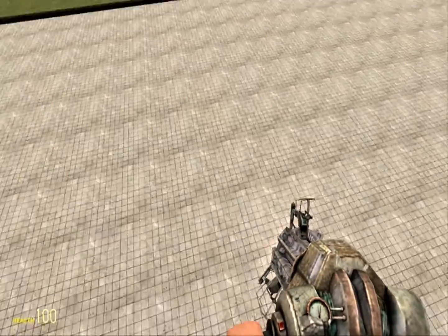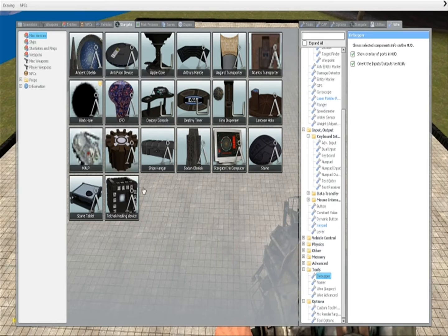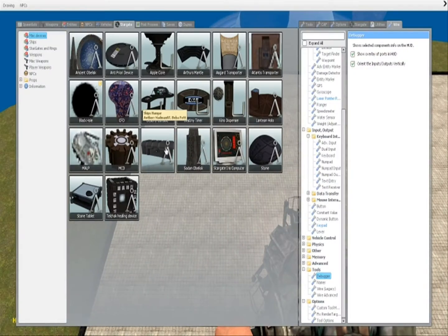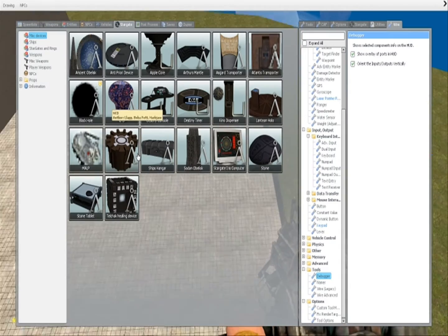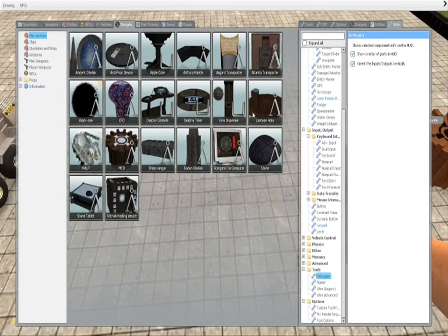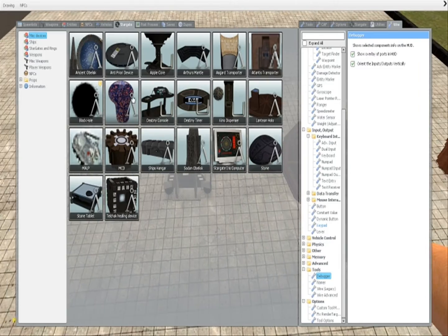Hello and welcome to another Garry's Mod Stargate tutorial. This one's going to be about a few more miscellaneous devices that I forgot to mention last time. The devices covered are: the ship's hangar, which is rather large; the MCD; the MAUP; the Lantean holo; and the CFD.